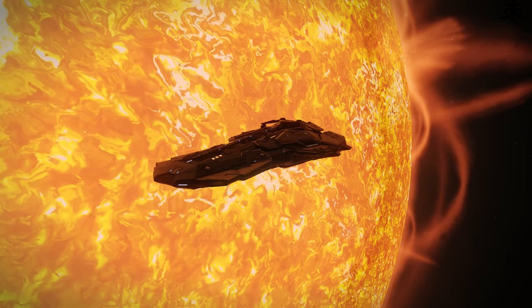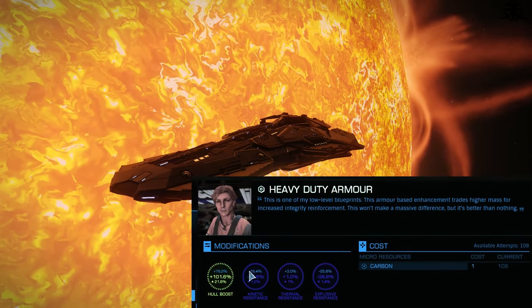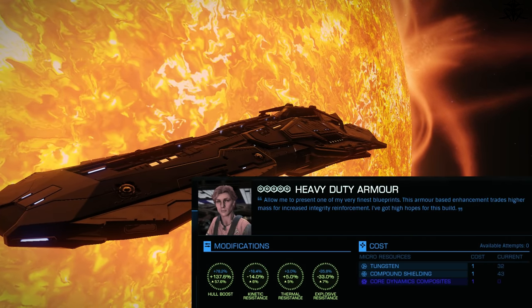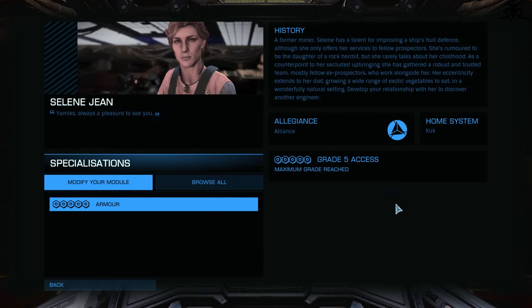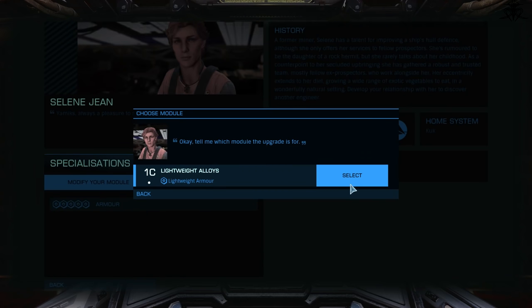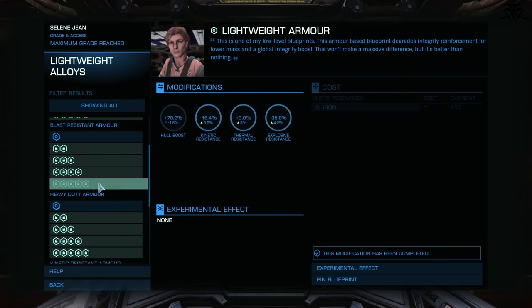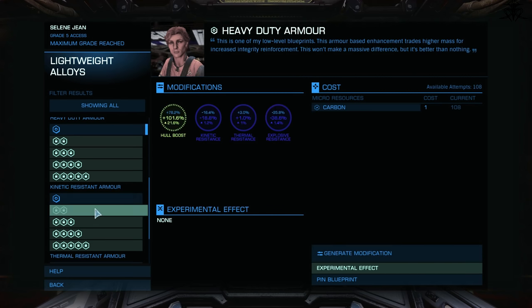Did you know developers at Frontier don't know basic math? Well, the proof is in the bulkhead pudding. If you apply the heavy-duty armor upgrade to the basic default bulkheads, no matter what ship it is, the weight penalty that would normally be applied to other bulkheads here does not exist. The reason for that? Default bulkheads have no weight. So if you multiply zero with anything, the result is still zero. Genius! This seems like something from first grade, but since 2015 when Horizons was introduced, no one had finished elementary school — and here we are years later with an upgrade with no penalty. Of course, recommended for every ship.